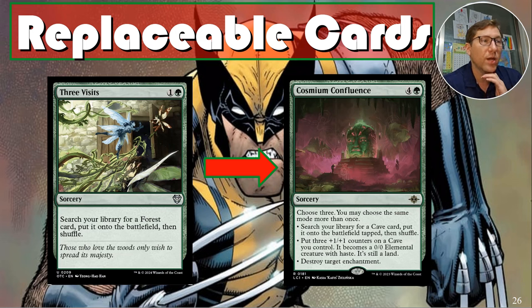Swapping Three Visits for Cosmium Confluence — for four and green. It's a modal spell where you choose three modes and can repeat the same mode: search your library for a cave card and put it onto the battlefield tapped, or destroy target enchantment. You could search three times, or mix in destroying enchantments — the flexibility is incredible.